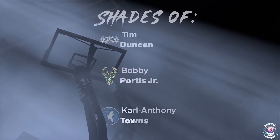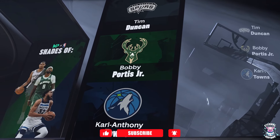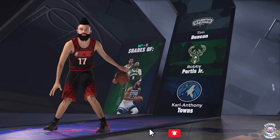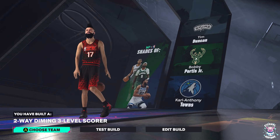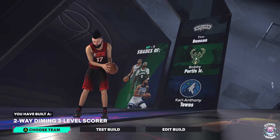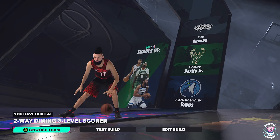With this build, you are compared to Tim Duncan — the greatest power forward in NBA history — Bobby Portis Jr., and KAT, who's now actually on the Knicks. This is a two-way diming three-level scorer.